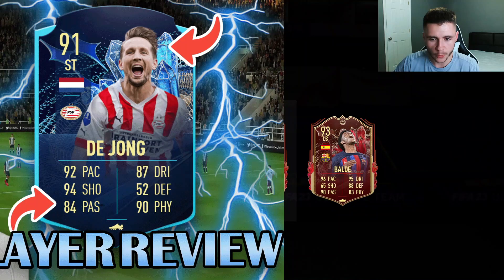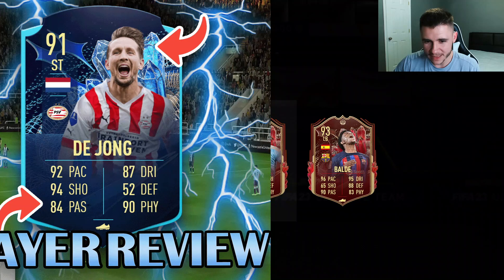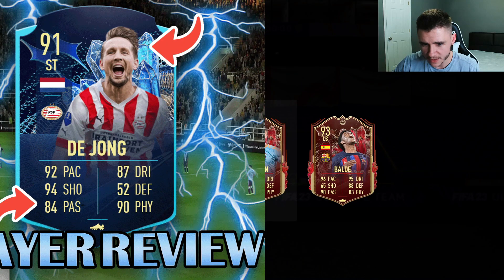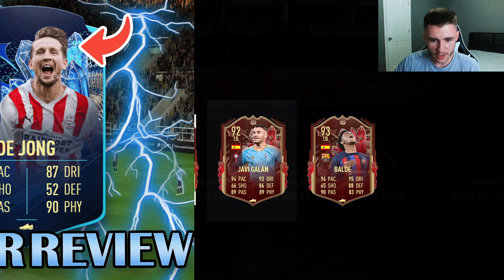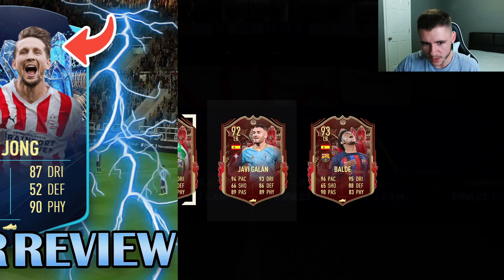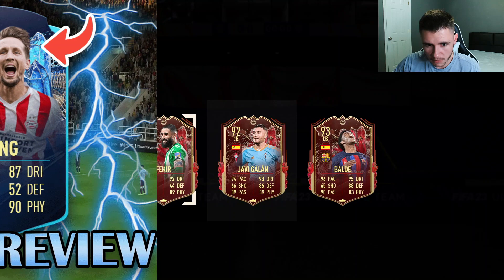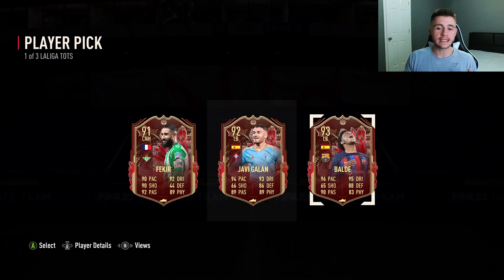We have a pretty decent start but nothing too crazy. I feel like he's going to be in a lot of the red picks. Next up, who is that — Celta Vigo? That might be Gabri Viega. Actually, that's not great — we get Javi Galan, another left back, this one only 92 rated, 94 pace. He's like 30,000 coins on the market, so that's a no-go. And then last but not least our final player in this red pick — Fakir, who is literally like 60,000 coins. We're obviously going to go ahead and take Alex Balde — he is the highest rated and currently going for roughly 200,000 coins.